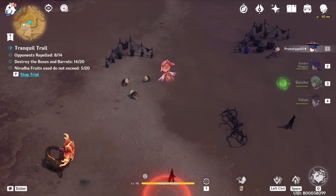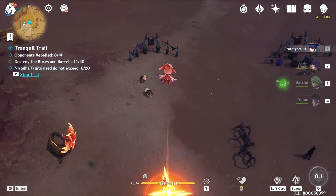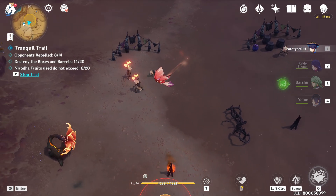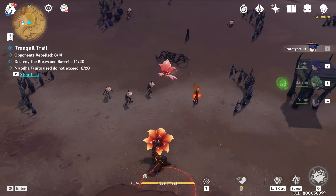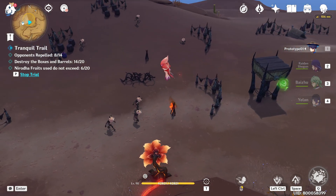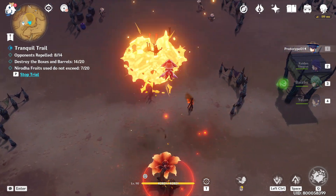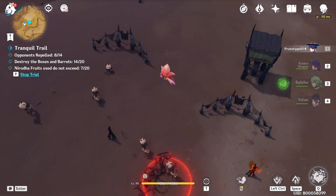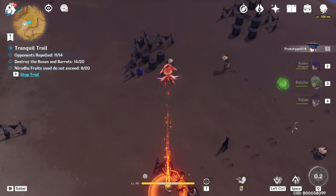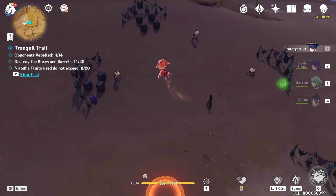So for this one, we need to lure the enemies to the campfire. Just wait for the enemies there. And then we also need to destroy this Rumble patch here.